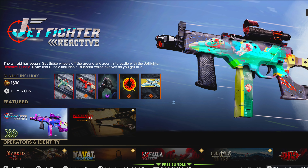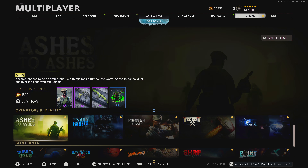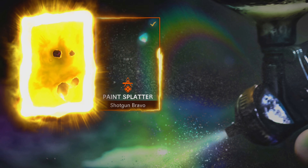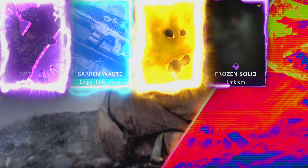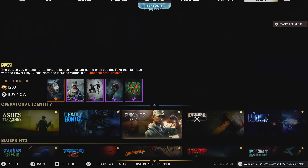This is what the Black Ops Cold War store for the average player is supposed to look like right now, but here is my store filled with unreleased bundles. I get access to these because I buy every single bundle in every season, and each season that passes this becomes harder to do because there's so many bundles in the store. But because I buy everything, I don't have to wait for these items to rotate into my store — I just have them right now!